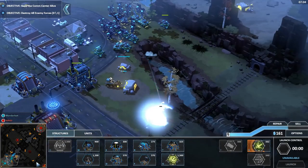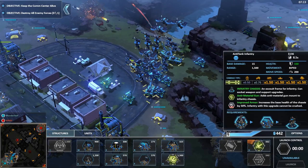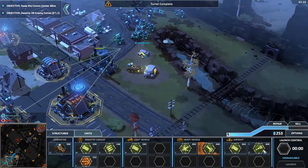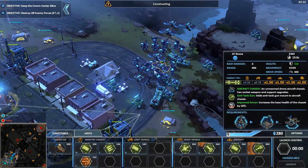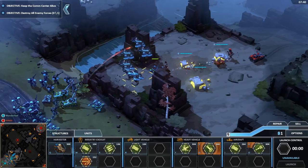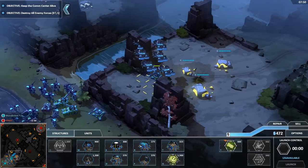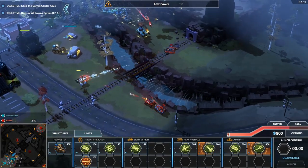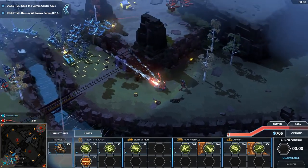We're gonna have to move. I really wish my turrets were a bit stronger. He does have units here — no power. I guess maybe I should just go for his main base. Seems like I'm just going to run into issues if I go the other way because this is where his main forces are coming from.